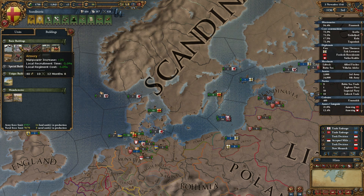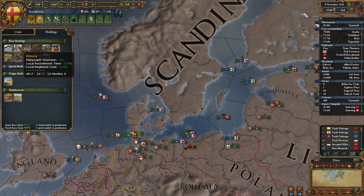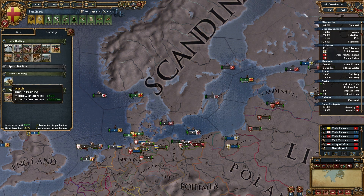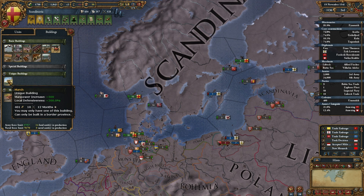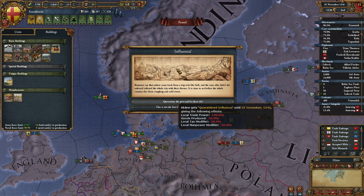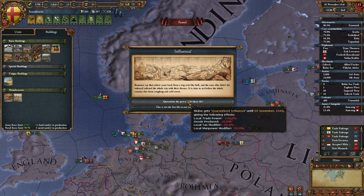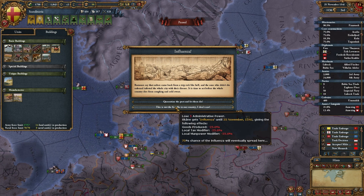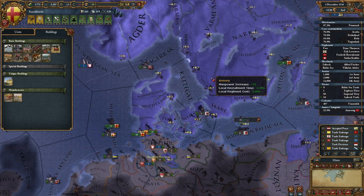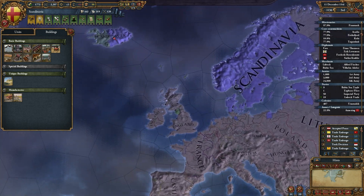It might. This local recruitment time is minus five percent — I think that's the time it takes to actually build the unit, not reinforcement speed. We can get a march, that helps — it increases our manpower, and manpower's always good. Influenza virus — ew, gross. Alright, let's quarantine the port of Skane. Getting armories is not going to be a bad idea anyways because we want more manpower eventually.